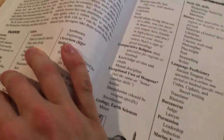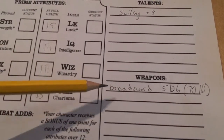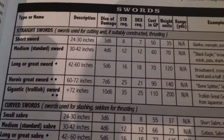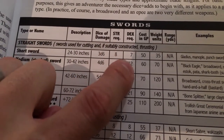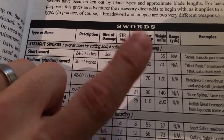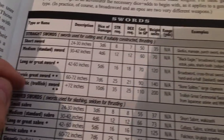I picked a talent — the book provides a bunch of them and also encourages you to create your own. I picked sailing. I also purchased a weapon: a broadsword. In Tunnels and Trolls, weapons have minimum strength and dexterity requirements. I have a 31 strength and 15 dexterity, so I well exceed the requirements and get no penalties for using that weapon.